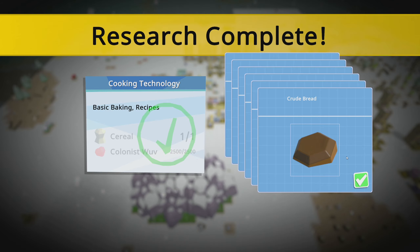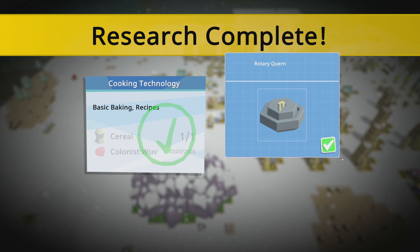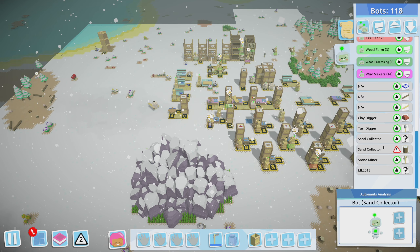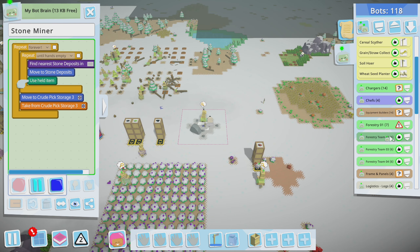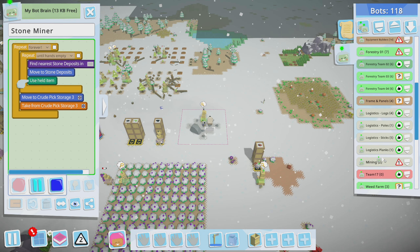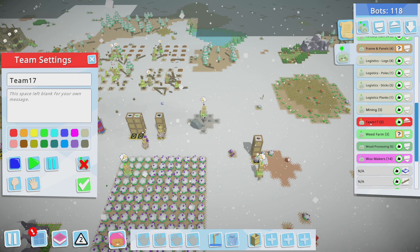Clay digger, turf digger, sand collector, crude bucket maker — so that's equipment. Just doing some quick organizing right now. Oh nice — what did we get? We got bread dough, flour, kitchen table, crude oven, and rotary quern — never heard of that. I have to figure out exactly how I want to label these but I'll just leave it for now. Stone miner, you can actually go into — don't I have a mining team? Thought I had a mining team. There you are — oh, I think it's Team 17?